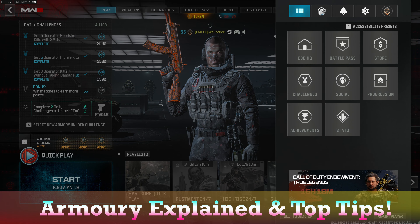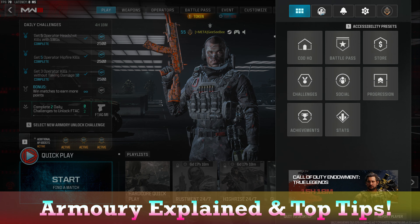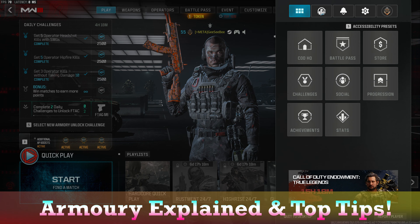On to our mag: the 45-round mag, just for those extra bullets to chew through our enemies. For the grip, the Citadel Grip — really nice recoil control there, with ADS speed that's nice and snappy without too much penalty. And then finally, the stock is going to be the Main V6 stock, again making these nice and easy to use. You'll see the attachments on these weapons concentrate mainly on keeping them easy and manageable to use as your starter weapons.